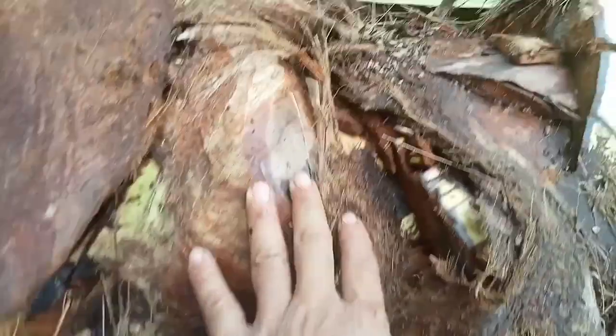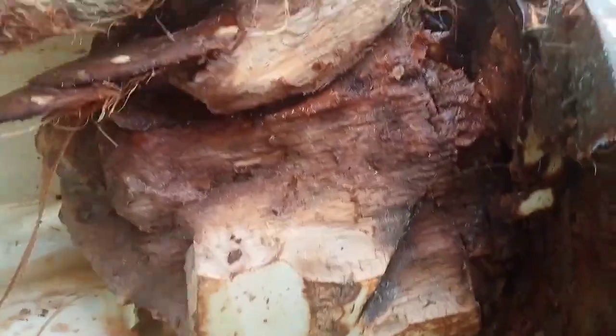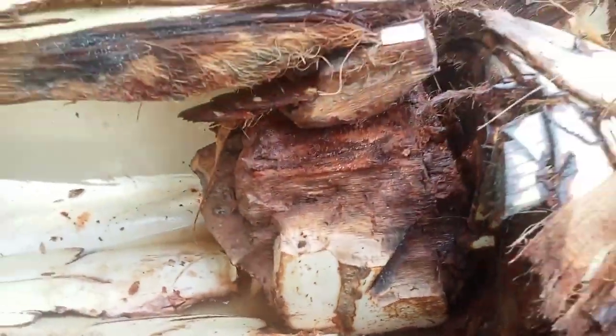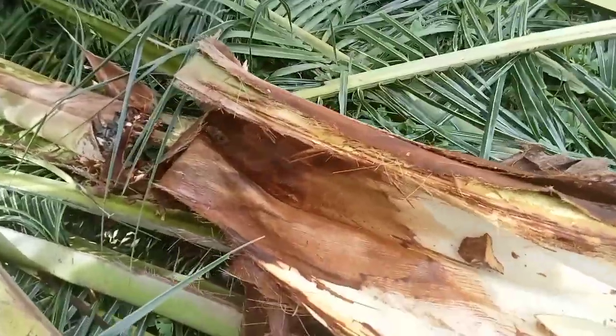The whole coconut tree can be used to make the trap, but the red beetle likes the top of the coconut the most — it's the most attractive part. So when we cut the top like this and keep it for one or two days, the red beetles come in large numbers and you can catch them easily.